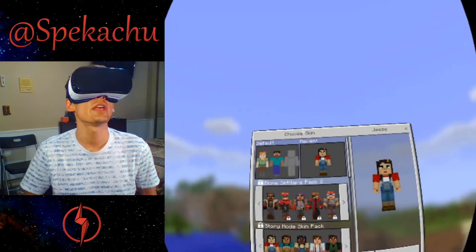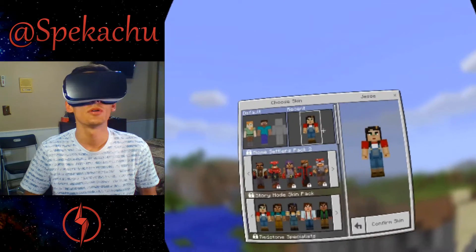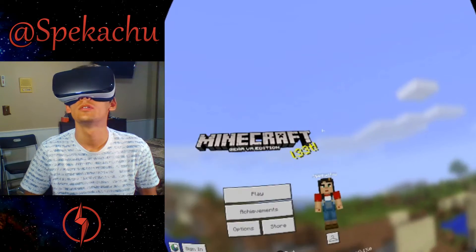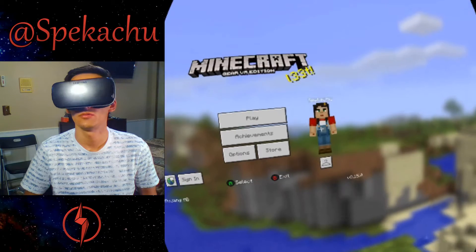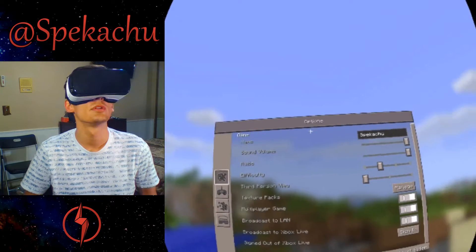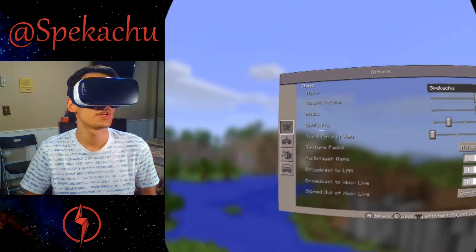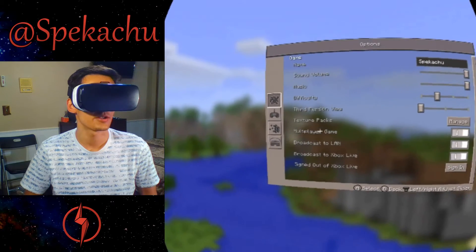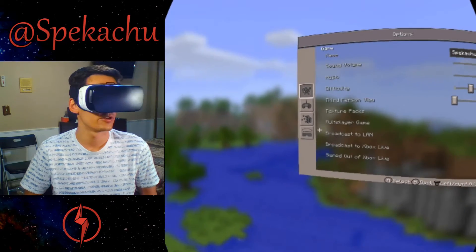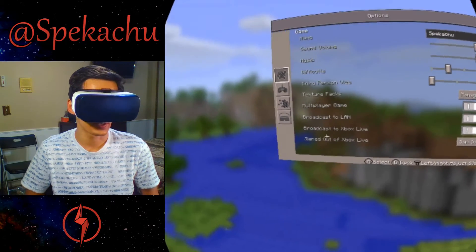And if you want to change your name, you go into options and click right there. So we've got sound volume, music, difficulty, third person, texture packs, multiplayer, and options. You can also sign in to Xbox Live and play with people who are on Xbox Live.